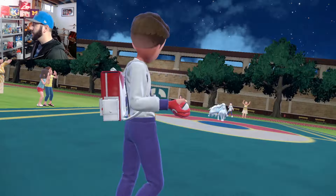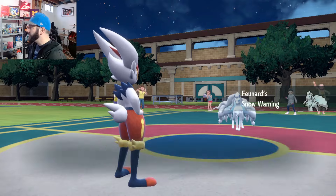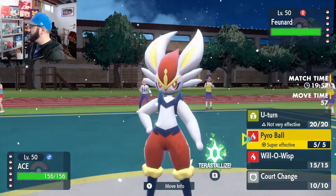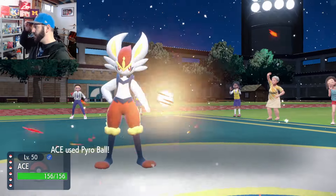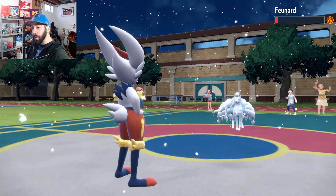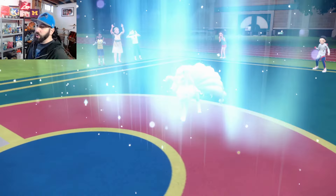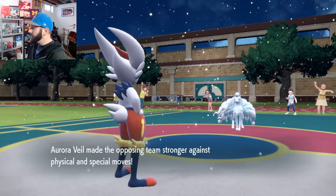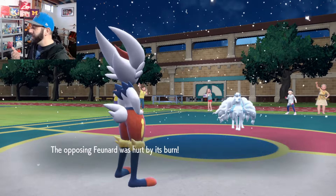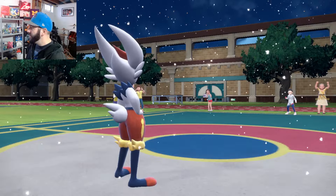Kind of thought it would be this — this is part of why we lead Cinderace here. We definitely just Pyro Ball to start. Pretty solid damage, that's probably max HP. We'll get the burn — and we do get the burn. And they will Veil. So we are the Court Change set, we will be bringing that Veil over to our side, and then we're gonna see what we can do with Sceptile after that. That is the plan.